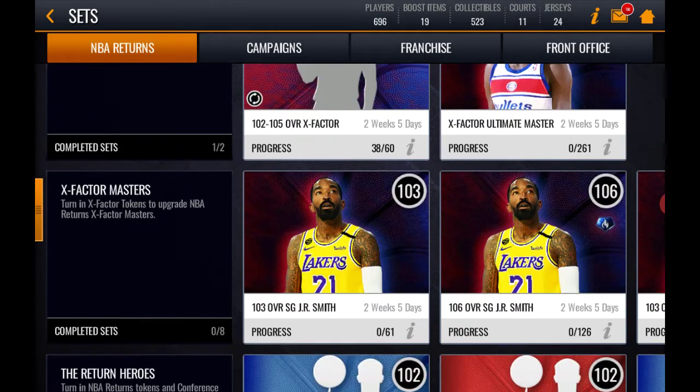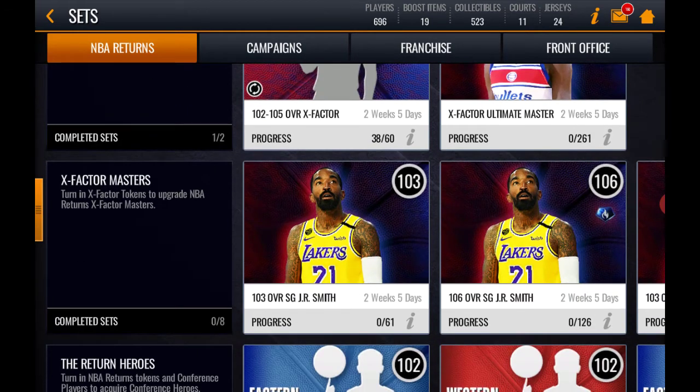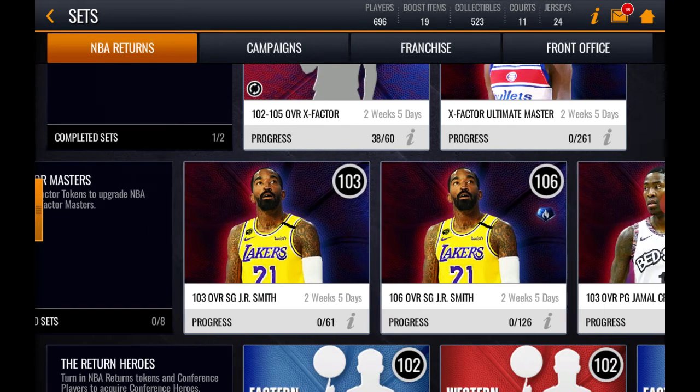Let's go to Sets. I like how this promo is a little easier on the sets. In order to get JR Smith you claim him at 97 overall, and then to upgrade to the 106 JR Smith you need to complete two sets.